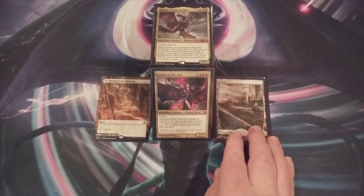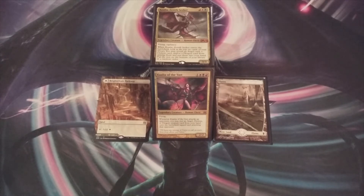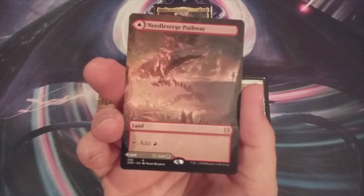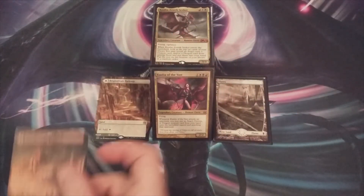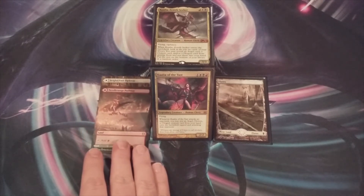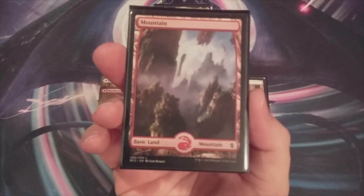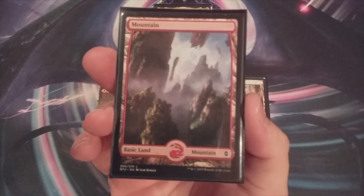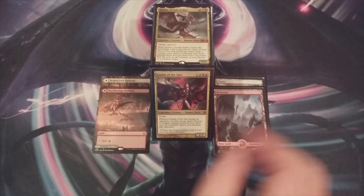We're going to enhance the deck by making sure that we can have more colors available to the lands we draw. Pathway number two going in is going to be the Needleverge Pathway. It's red on the front, it's white on the back, and it's going in to the Kaliya mana base. Coming out will be, I think you can guess, a single Basic Mountain. Basic Mountain out, Needleverge going in.